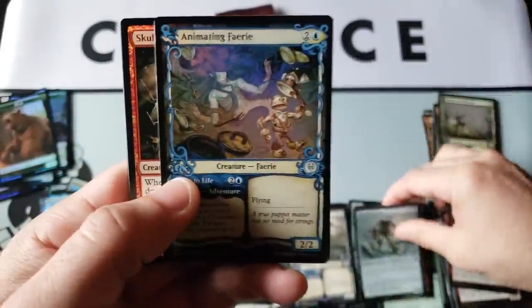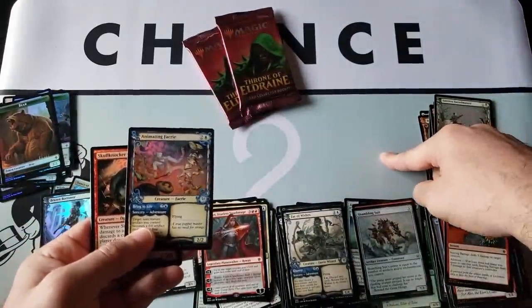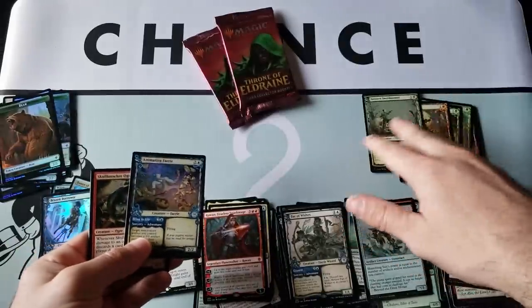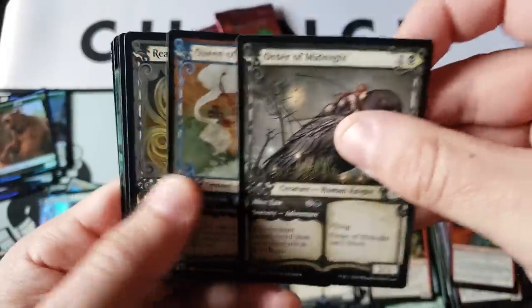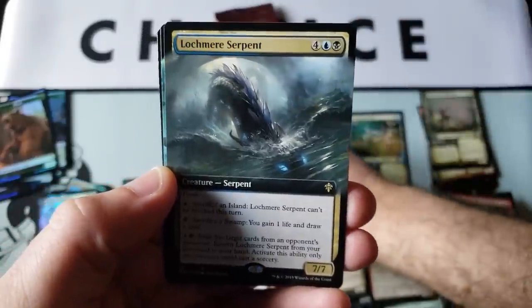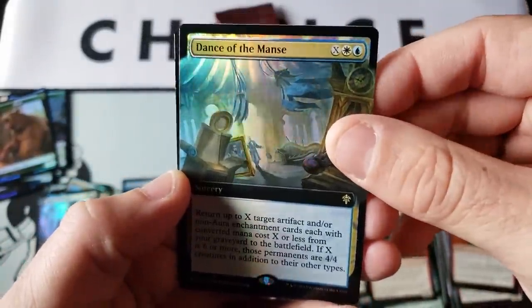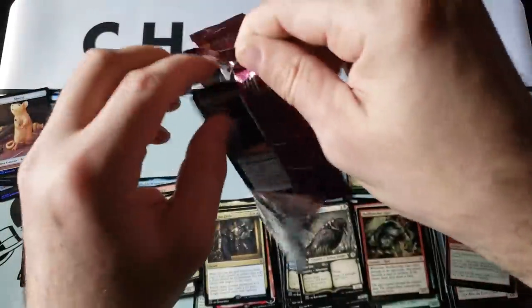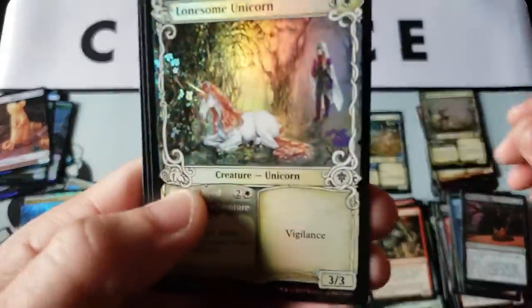Absolutely fantastic pack everybody. I have no idea what the value is on that. Wait — have we had no uncommon showcase card? Is this our first showcase uncommon? That's strangely odd. Alright, and we got Banish to Fable, extended Lock Mirror, and dance-in-the-pants for the box topper — very nice, that's not bad at all. So we are at three of our four big full montys, but I'm hoping we get a bonus fifth since we have one more pack.